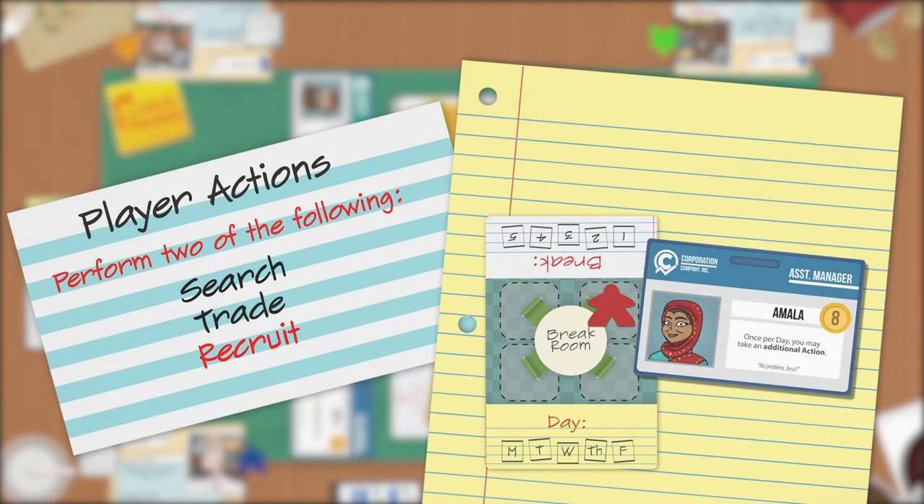Now that you have some seniority points, you can use them to recruit. To purchase a recruit, move your player pawn to the break room card and pay the associated recruit cost. When a recruit has been purchased, replace it in the recruit area with the top card of the recruit deck.